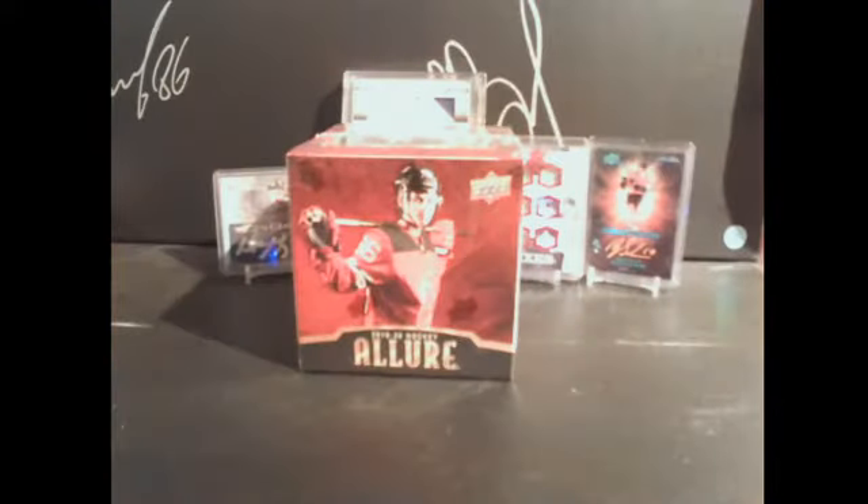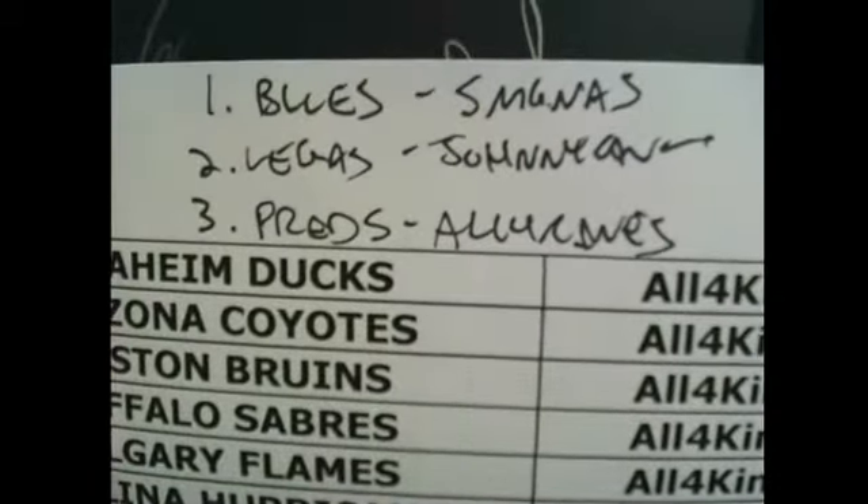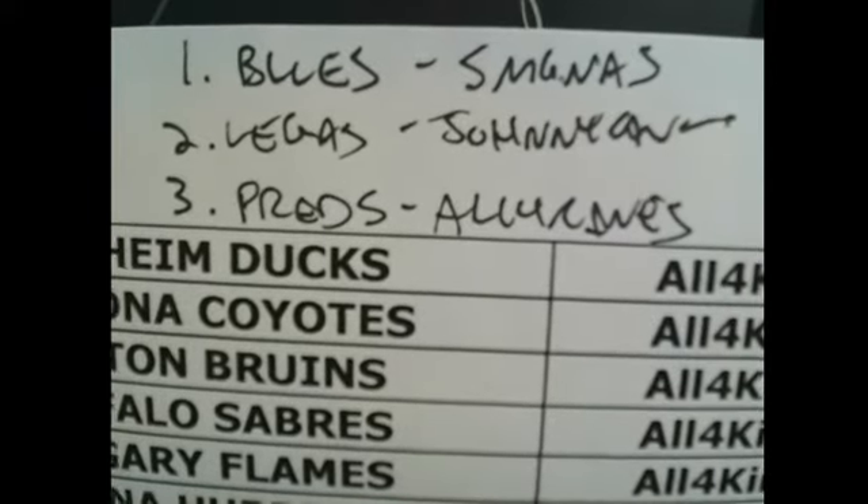Congrats guys, I'm going to mark that down real quick. Blues was Steve, Vegas is going to Columbus which is Johnny Canuck, and the Preds was going to Boston who was All Four Kinds. Cool, so congrats guys on the prizes. So to recap: the Blues went to Steve, Vegas went to Johnny Canuck, and Preds went to All Four Kinds.